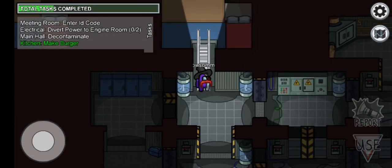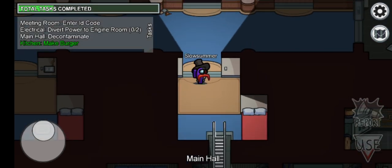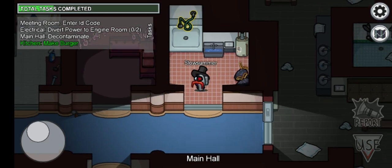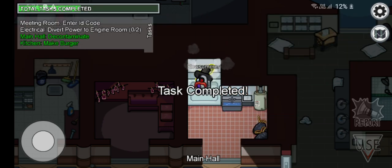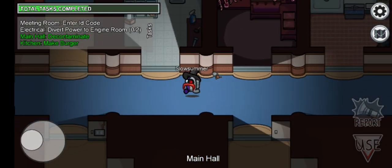So first, you need to go to the main hall — and actually ignore what you saw on the screen before. Then click use, then wait until you click to do the decontaminate task. And I am going to show you how to do the upload data, the second upload data.